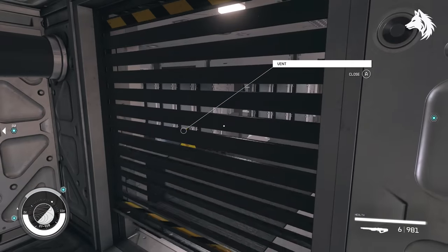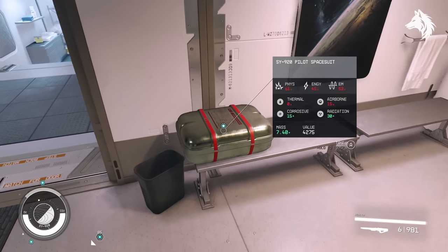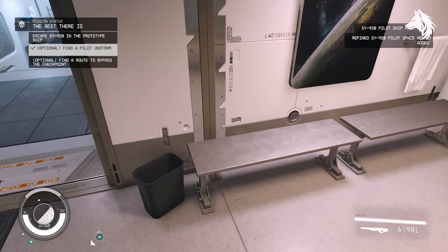Next, during the Best There Is mission, you will pick up the SY-920 pilot armour, and this one is not missable as it is required to progress the mission.